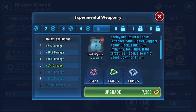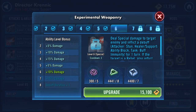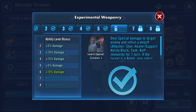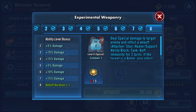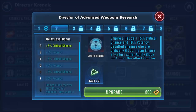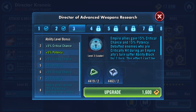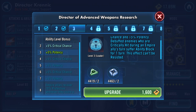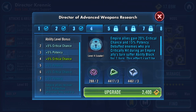Attack: stun healer, support ability block, tank buff immunity for one turn. Debuff duration extended for two turns. Leader ability: Empire allies gain 15% critical chance and 15% potency. Debuffed enemies who are critically hit during an Empire ally's turn suffer ability block for one turn. This effect can't be resisted.